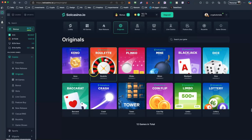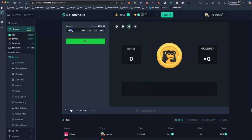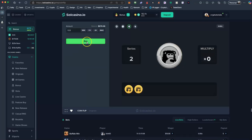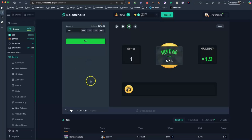Let's go to the originals, which are my favorites. Let's play Coin Flip — another one which is easy for amateurs like me. I'm going to go for $2 and play heads — and I won. I can cash out or I can play another one. Let's play $4 now. Let me cash out.